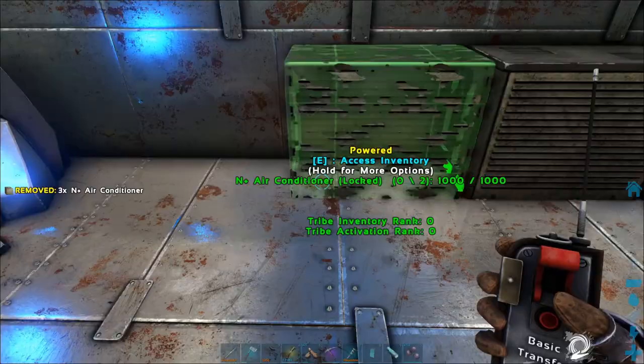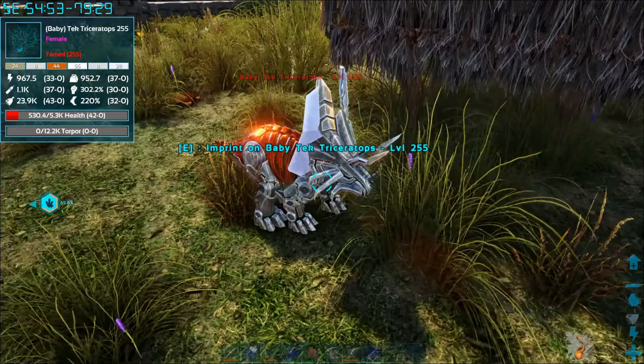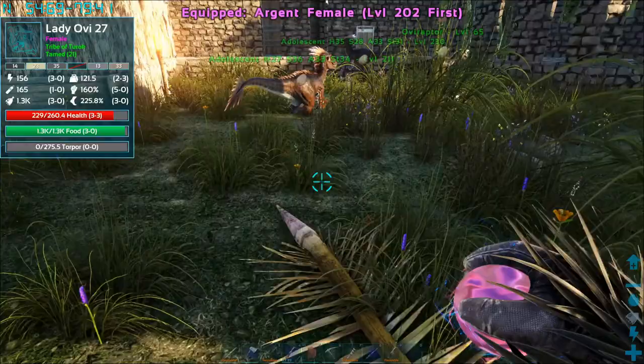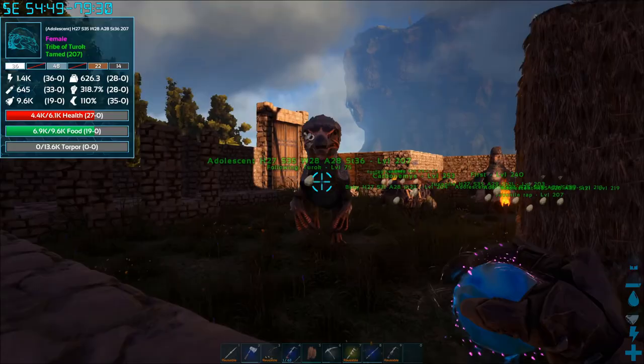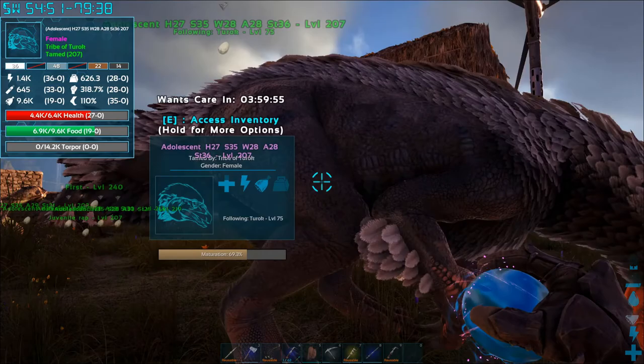Now you're a parent — time to feed and imprint on your babies. Newborns can't hold much food in their inventory, so for the first few minutes you'll have to stick around and keep stuffing them with food. Your goal is to feed them enough to last until they're about 10% maturation. Around this point they become an adolescent and will finally be able to eat out of a feeding trough. Once your babies are eating out of the trough, most of the work is done — the only thing left is to keep track of these imprinting timers. This is very important, since a 100% fully imprinted tame will get a 30% buff to damage and resistance.